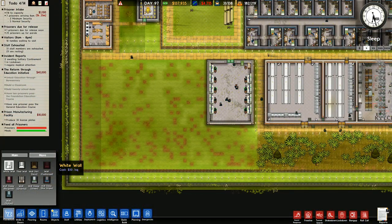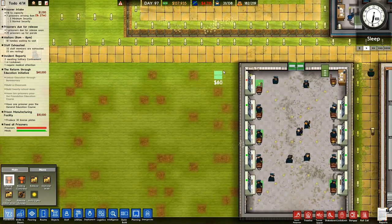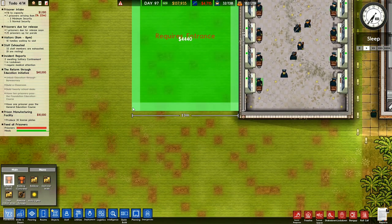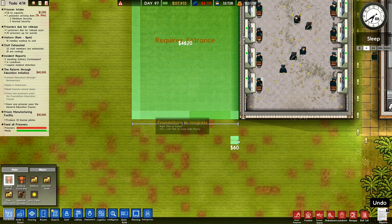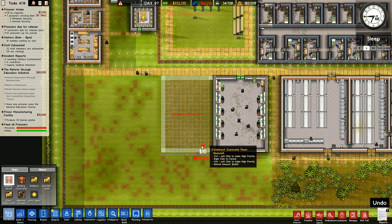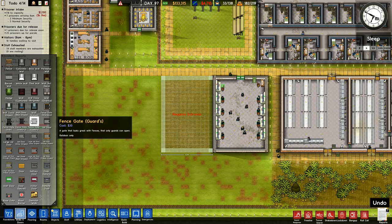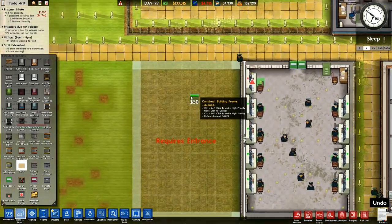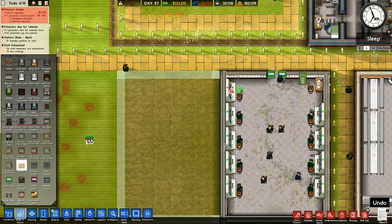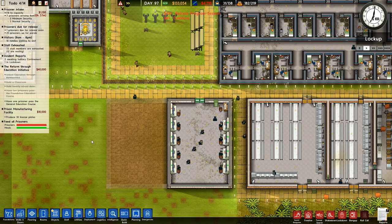Standard brick building over here for our manufacturing — that one is going to drop down there like that, going up against that wall there. It requires walls and doors. It's going to be a standard door like that, and another one there like that. I'm hoping that will be all we need to do.